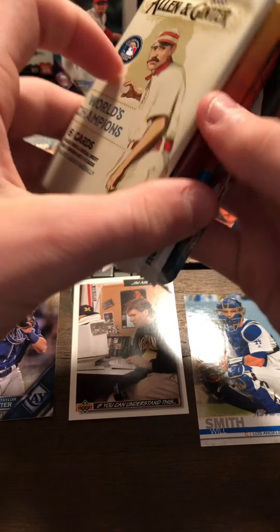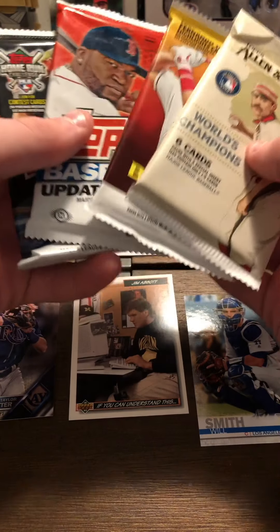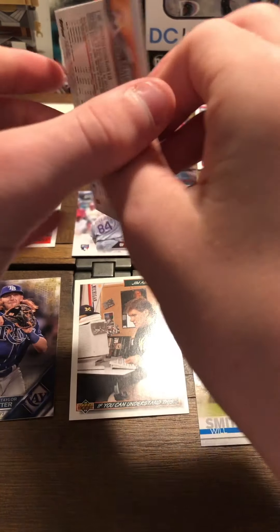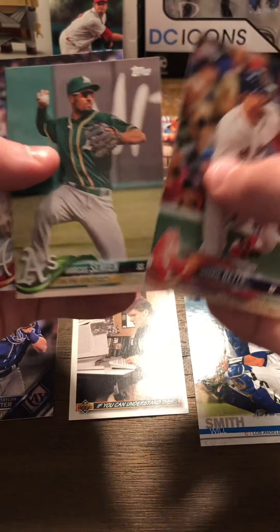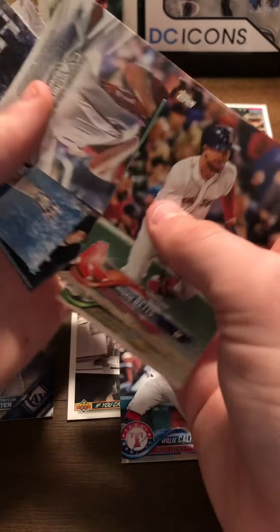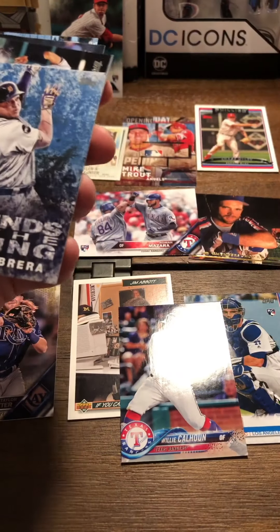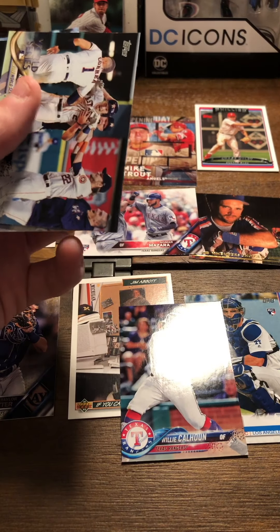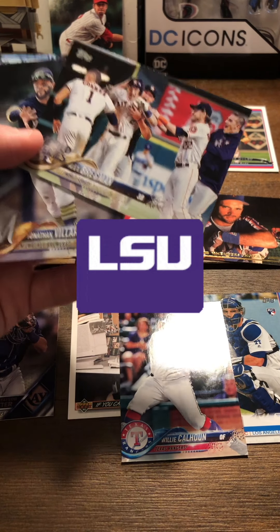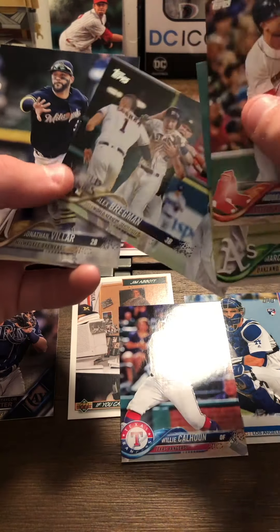Yeah we'll do Series 2 last - I'm gonna save Series 2 for last. I'm going to do 2018 Series 1 right now. We have not needed to get the handy dandy tool yet, which is pretty cool. There's a Mookie, Marcus Simien, Lucas Sims - that's not a bad rookie. Willie Calhoun - that's a pretty good one. Cy Young Max Scherzer, Legends of the Making Miggie. Alex Bregman - straight out of LSU apparently. Jonathan Villar, Andrelton Simmons, and Stanton - that was a pretty meh pack.